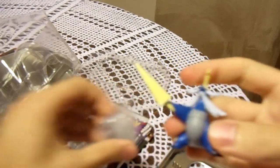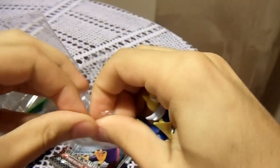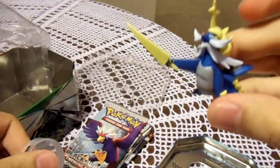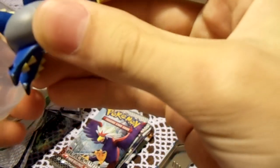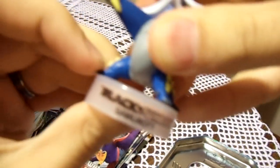He's actually holding his sword. That's pretty cool. I kind of prefer figurines to be neutral — I think figurines should be neutral, not like he's using an attack or something. And here's a little stand for him. Cool, I have a Samurott figurine!